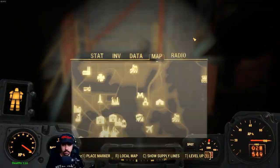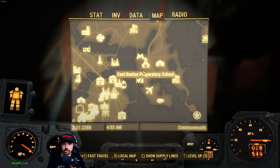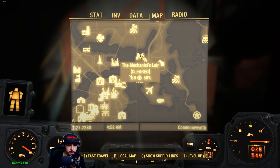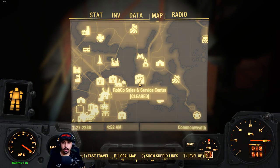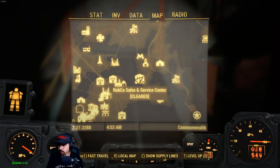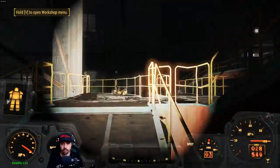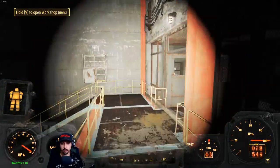Could I even fast travel here? Good question. Mechanist Lair — cleared. Robco Sales and Service. So it still says we're here, although the Mechanist Lair is over there. It looks like it's a fast travel location, yeah. We can always come back here and grab the junk and stuff that we're storing. I'm definitely gonna do that.